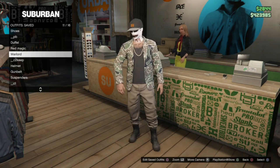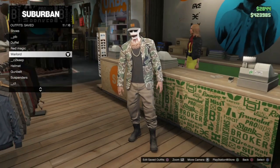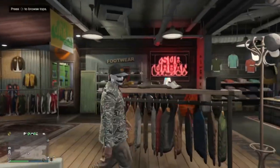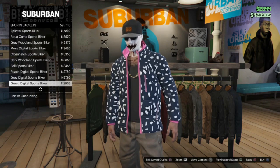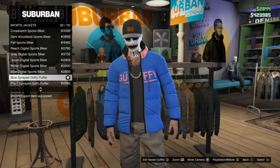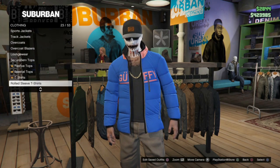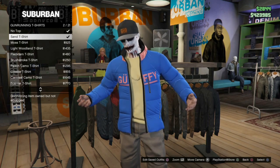To set this outfit up you just need a pair of joggers. I'm going to use the ones from the Warlord outfit that you can get from CEO outfits. Put your joggers on and then go into sports jackets and go down to number 62 - we're going to put on the blue sprayed goofy puffer. Now underneath this, if you want a belt on the finished outfit go into gun running and apply the sand t-shirt.